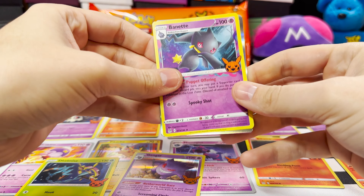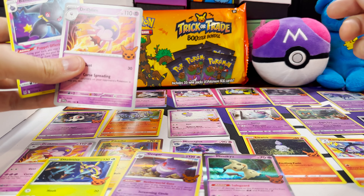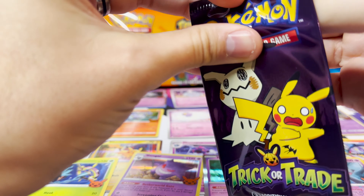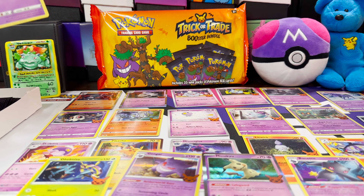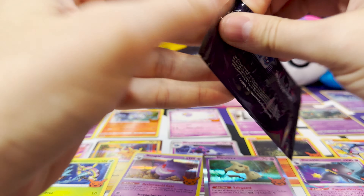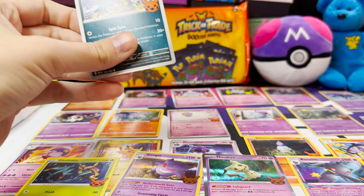You can see these are a mix of Scarlet and Violet sets and Sword and Shield era sets. Mimikyu is new. I guess I should keep the holos off to the side. Driftblim we already have and Binacle I think we already have — actually no we don't. Six cards to go. I don't need Delmise, Dusknoir we need, so that's good. We don't need Mismagius. Don't need Binacle, don't need Houndstone, don't need Murkrow.